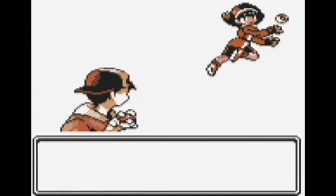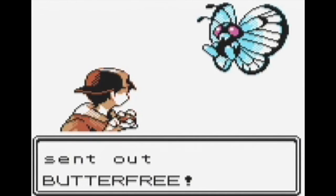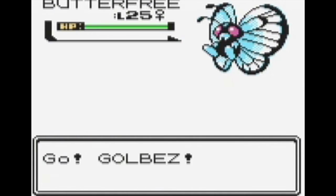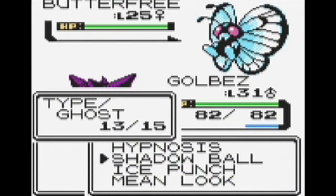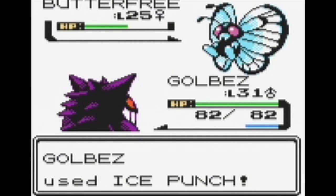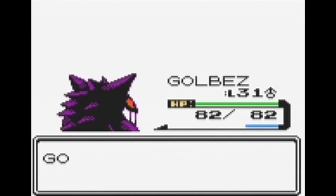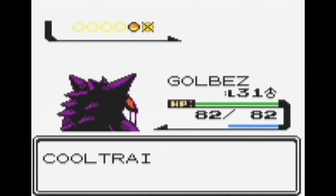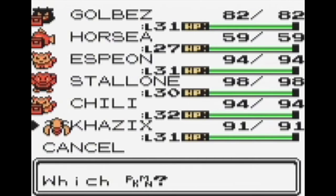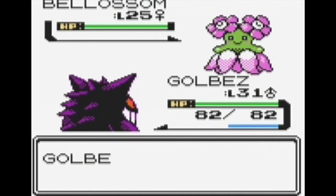We're going to battle another person, and this is a cool trainer. Her name is Sibyl. She's going to launch out a Butterfree — that's just adorable. I'm going to Ice Punch it to utter death. And that's going to be somehow super effective. It's a flying type, so yeah. Poor Butterfree never had a chance. The thing about Butterfree is you get it super early in the game and it's super cool, and everyone loves Butterfree and its evolution, but it is just not a good Pokemon. It can learn some psychic moves and all, but I don't know.